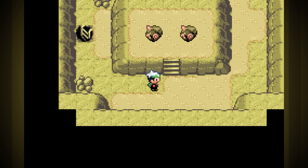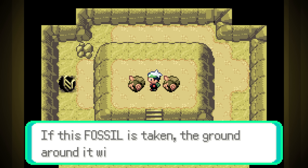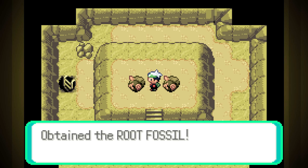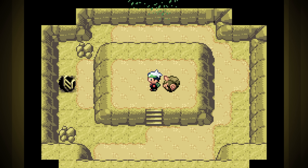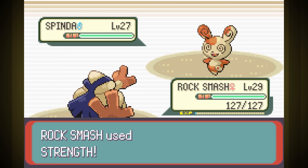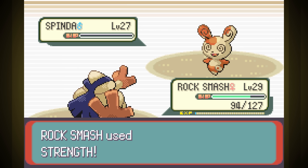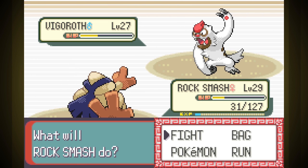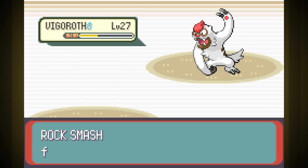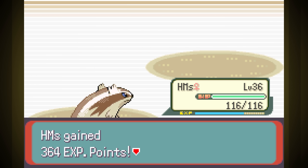We are only one gym away from finally getting some new moves. On our way there, I took the Root Fossil. Normal gym time: Spinda is first, so we take it down with Strength using Rock Smash, but Psybeam took a decent chunk out of us first. Second was Vigoroth, so we Rock Smashed, but really it couldn't do as much as Strength — Rock Smash is just a really weak move. Rock Smash fainted, so we switched to HMs, who was easily able to finish it off with Strength.